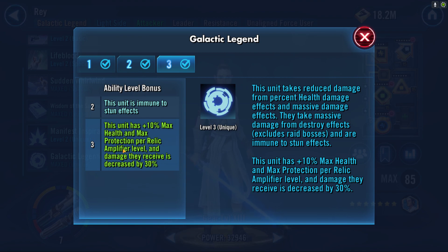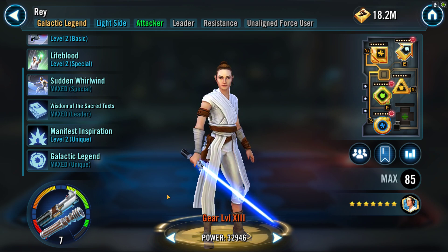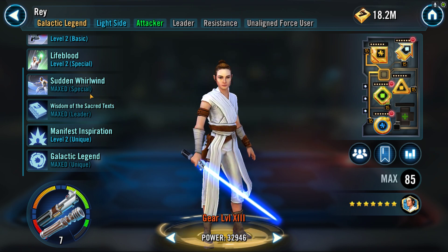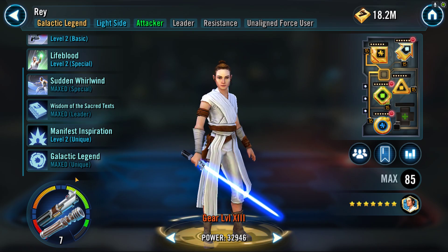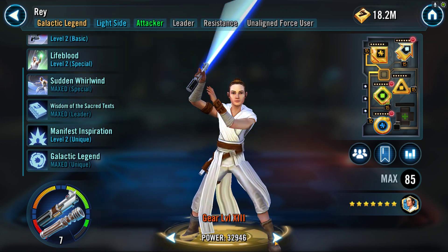The way Galactic Legend interacts with the kit is really cool — you get 10% extra max health plus some other stuff, but what really matters is you get 70% extra max health at Relic 7. I had to do it at Relic 5 with just Sudden Whirlwind, but doing it at Relic 7 with Galactic Legend and Sudden Whirlwind is 100% — you won't lose tickets. Relic 5 with Sudden Whirlwind is the bare minimum. That 10% health translates into the 25% health you turn into protection for your allies with Lifeblood, allowing you to get a whole bunch more beefiness on your team. Just make sure you have Sudden Whirlwind and Galactic Legend and you'll be fine.